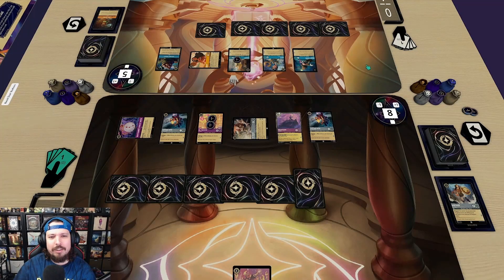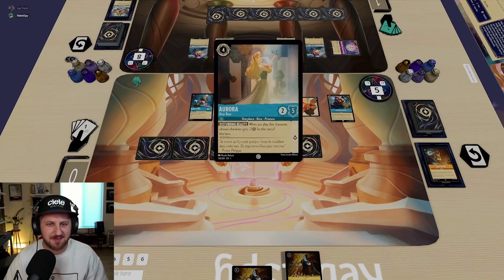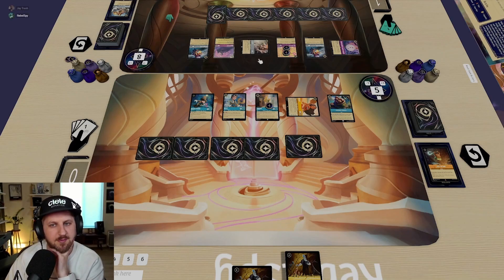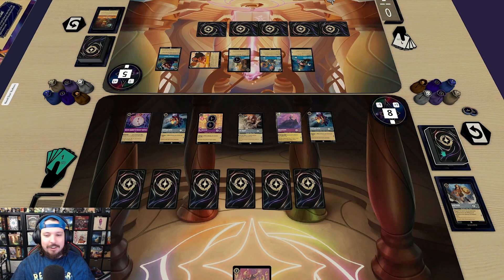Taking out Beast would make a lot of resources into taking them out — maybe not worth it. But he's definitely your most valuable character right now. These challenger units are pretty gnarly. If I don't take out Beast, you'll probably pick off Moana with these two. I will not do anything — I'll pass.